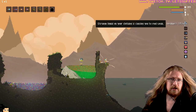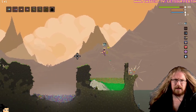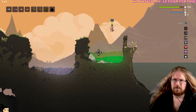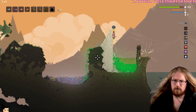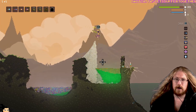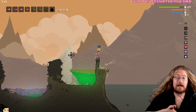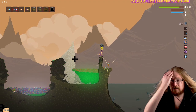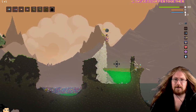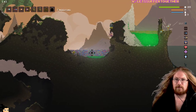Strange liquid on your clothing is causing you to feel weak. It rubs off eventually. So we've got a way to mass produce it now. All you've gotta do is get Stee, you know — get Stee, bleed him a little bit, throw up all over Stee, and then you've got your weakening liquid. That actually is an awesome and pretty metal bit of alchemy right there.